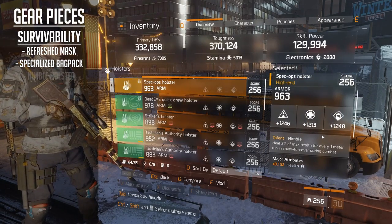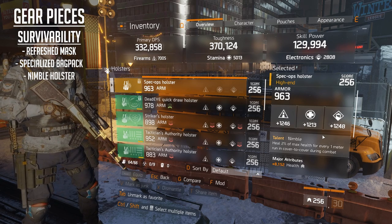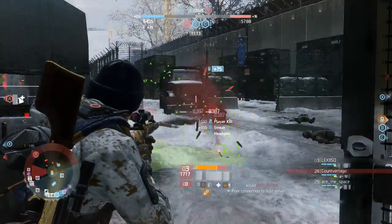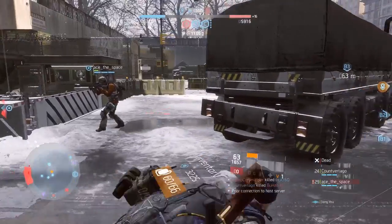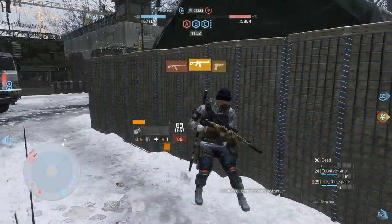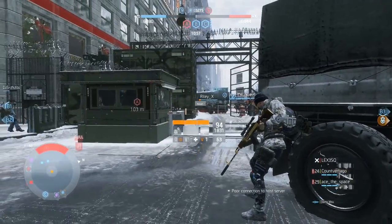Now the third one is going to be the Nimble Holster. The Nimble talent heals 2% of max health for every 1 meter running cover to cover in combat. This is super strong. I've actually used this where I've gone down and it instantly picks me back up because I just made it in time to the next cover. It's really useful, and even going against NPCs in legendary mode, you can just dart back, go cover to cover and get yourself regenerated.